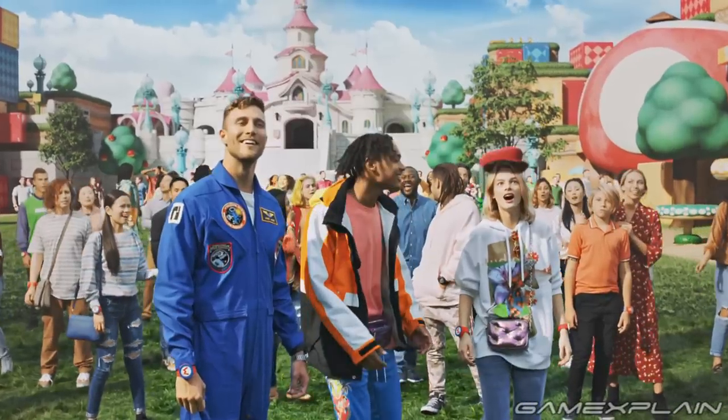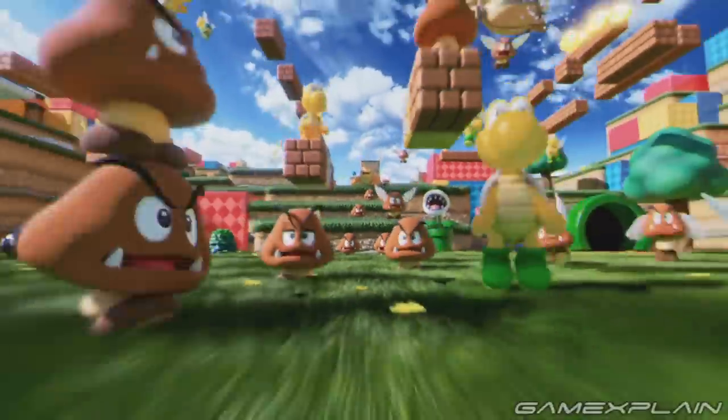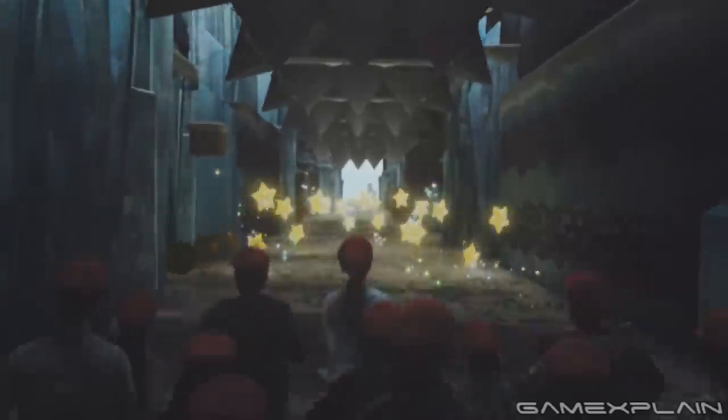We get a reverse shot of Peach's Castle as well as the Toad House, including a look at how some tables might appear in this land — mushroom-themed, which makes sense if the Toad House is indeed a cafe. Then we have a quick shot showcasing a couple more baddies, including Boom Boom and some Bob-Bombs on the left. Another scene reveals some Spinies around the snowy section, followed by a clip of some people running through an icy cavern dodging Thwomps.